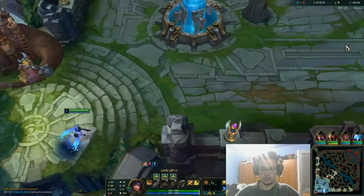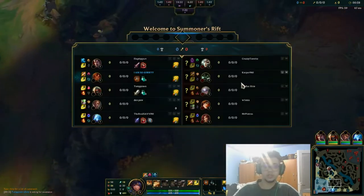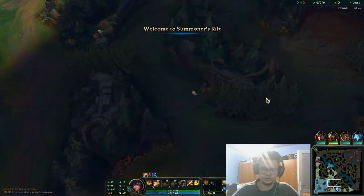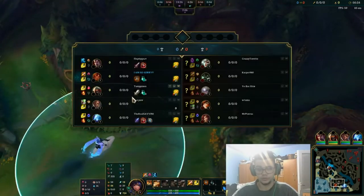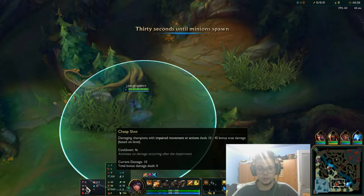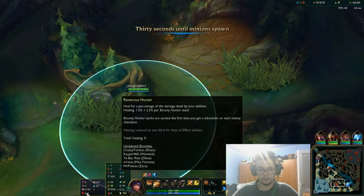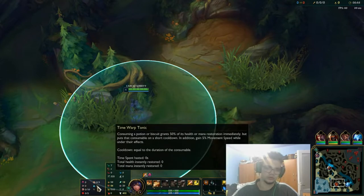Hello everyone, my name is Rumat and today we're going to do another tutorial as Taliyah Jungle, in which I actually experiment a bit. This is going to be a guide where I try something different regarding my runes. I'm playing with Dark Harvest, Cheap Shot, Eyeball Collection, Ravenous Hunter, and for secondary I'm playing with Biscuits and Time Warp Tonic for the jungle.